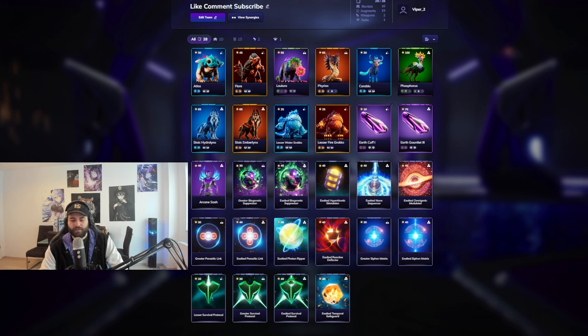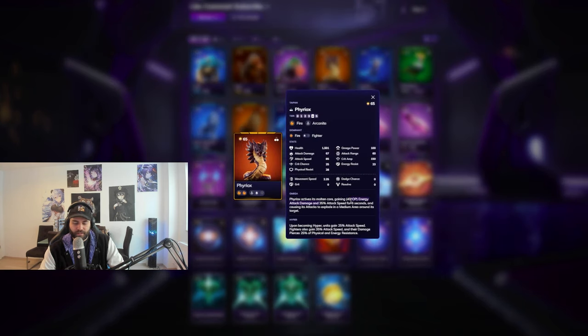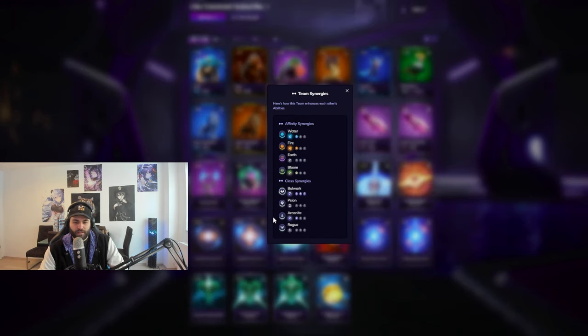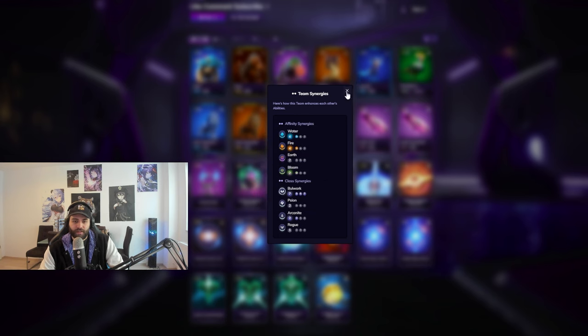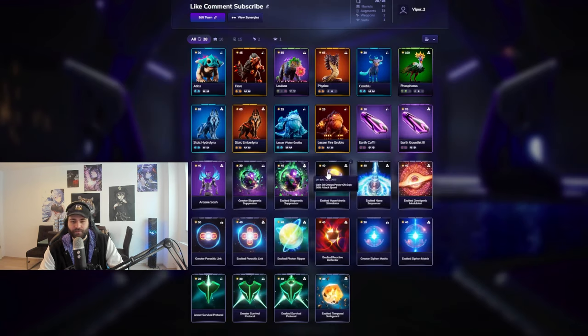Augments are pretty straightforward and one of the strong suits of a team running only two weapons and ten or fewer alluvials, because you can run a bunch of them. For Fire Rocks, every single game take the 30% attack speed augment - the Hyper Kinetic Stimulator - and the Exalted Photon Ripper for pure damage. Don't take crit chance; take pure damage. Fire Rocks already gets attack speed from the Arcanite trait and its own omega ability, so you end up with roughly 100% attack speed bonus, making pure damage on hit a very strong DPS choice.